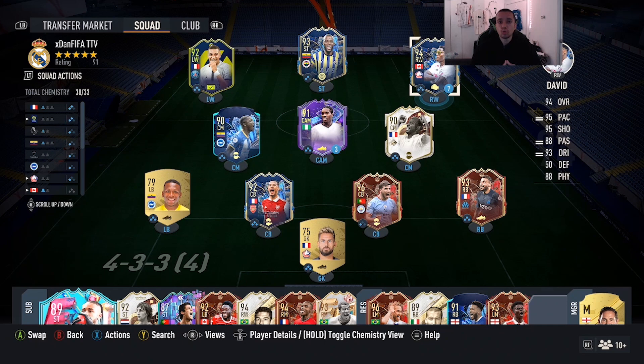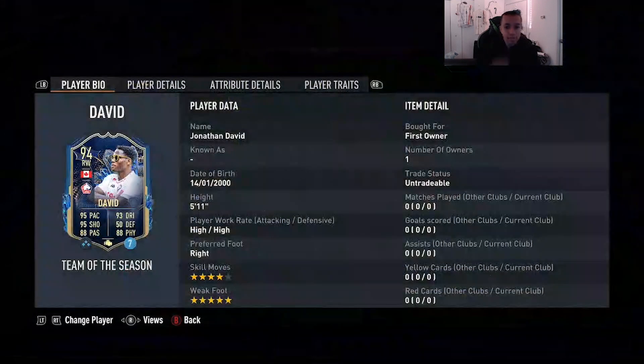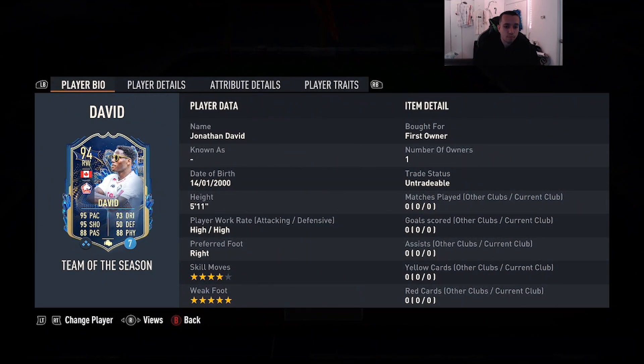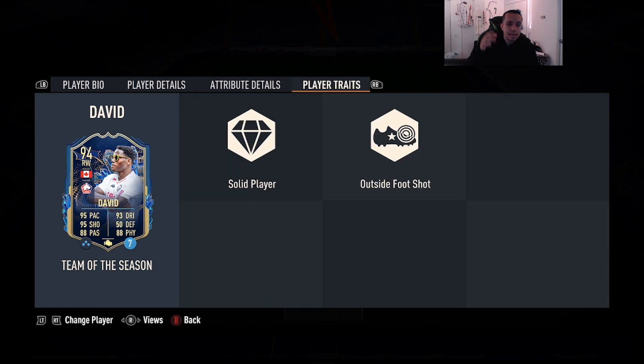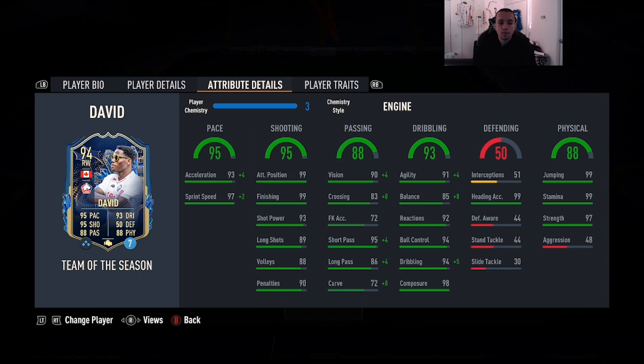Welcome to another video. Today we're gonna go ahead and review 94-rated Jonathan David. We're looking at a card that's 5'11", high/high work rates, right foot, four star skill moves, five star weak foot, 95 pace, 95 shooting, 88 passing, 93 dribbling, 88 physicality, and he has outside the foot shot trait. I went on Futbin and the most common chemistry style was the Engine — we're gonna give him the Engine chemistry style. The reason for that is shooting is pretty much maxed out with 99 finishing and 99 attack positioning, so you want to boost up the pace, going up to 97 acceleration and 99 sprint speed. Agility goes up to 95, balance to 93, strength at 97 is already amazing, and aggression at 48 is a little bit of a red flag — we'll see if the 97 strength compensates.